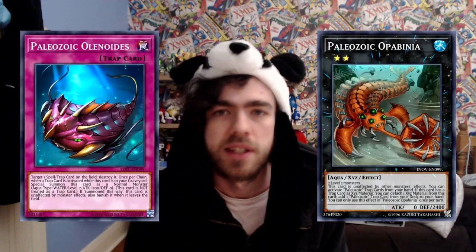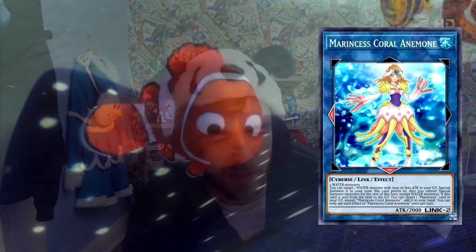Konami just gave us a brand new Paleozoic Xyz monster, which I didn't summon once. Apparently just adding a bunch of link monsters to this decklist turns it from being a slow, methodical control deck into a massive combo deck. This decklist summons out two link monsters and an Xyz monster quite often all in one turn. You'd think the best new support for the Paleo Frog archetype would be the Paleos - no, it's Coral Anemone. Let's just move on to the decklist before I have a stroke.